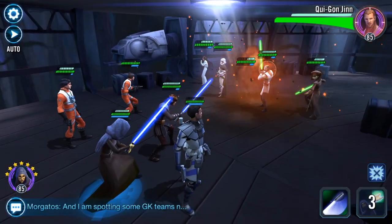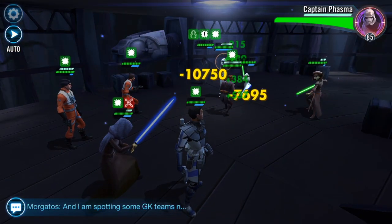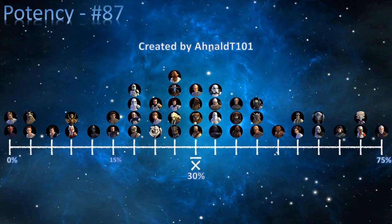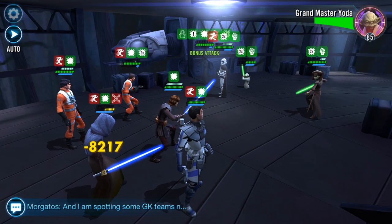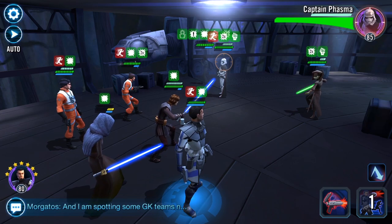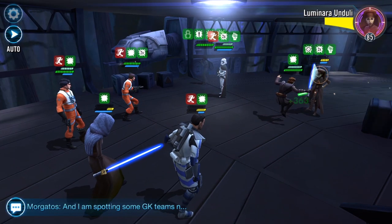Speed is also not looking too hot — he is number 76, average is 127, and Fives is at 115. But when we consider the kit, speed isn't really much of an issue. Potency is very important because he applies speed down. The average is 30% and Fives is directly half of that at 15%, so you will have to bump this up for many events. Armor penetration is also bad — he's number 94, average is 53, and Fives is at 20, meaning it'll take him a lot more attacks to get through thick armor.